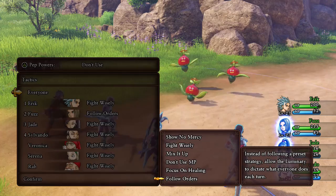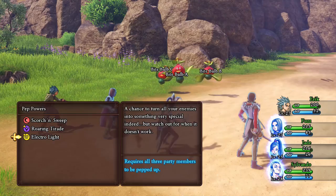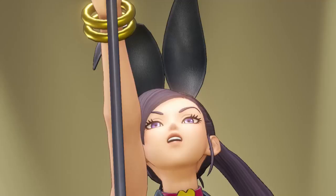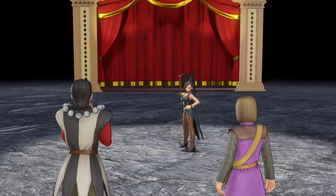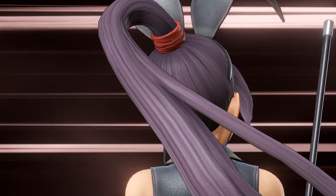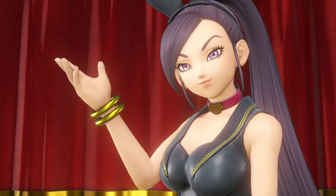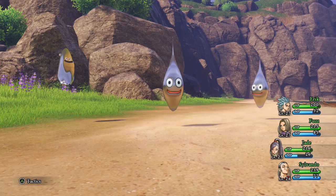First thing I'm going to recommend is making sure you select everyone to follow orders. That'll stop anybody killing the enemies prematurely. And when it comes round to Jade's turn in battle, you're going to select the Electrolite Pep Power. Something to note is this doesn't always work — there is a chance of spawning other monsters instead, unfortunately, which means you won't get the good amount of experience. So it might be worth making sure you've got an autosave handy before you go ahead and do this, just in case. You can reload and have another stab at it. Fortunately, it did work first time for me here.